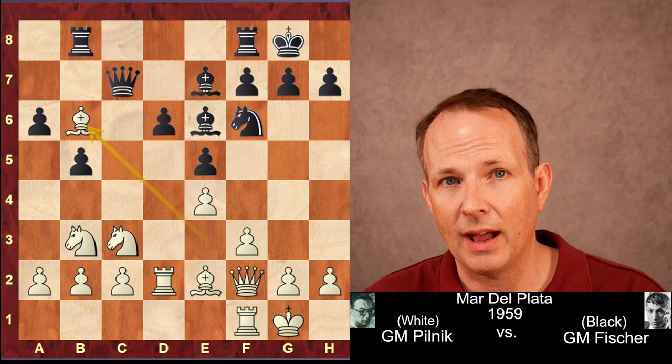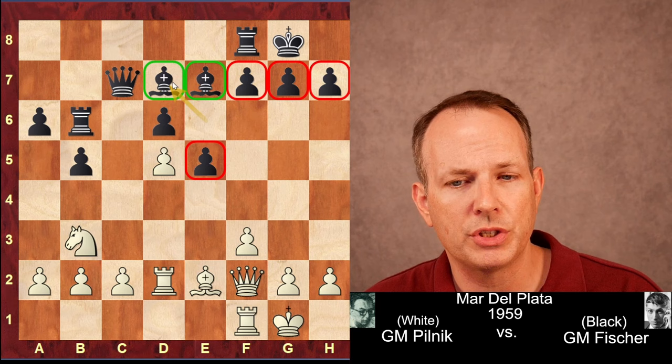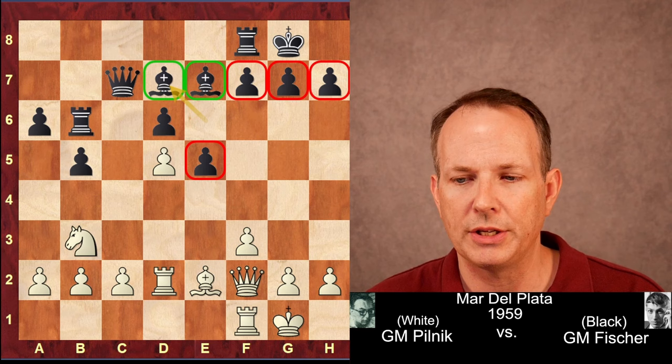Rook takes b6, knight to d5, knight d5, ed5, and bishop to d7. And we can see the accumulation of small advantages. Fischer has the bishop pair - just sitting on their own second rank, but they can emerge later. Also notice this very healthy pawn majority on the kingside, four versus three, that can launch forward with f5 and cause a lot of trouble. He also has queenside space.